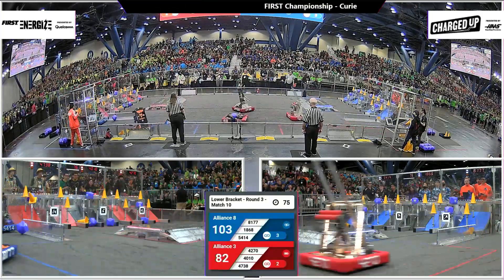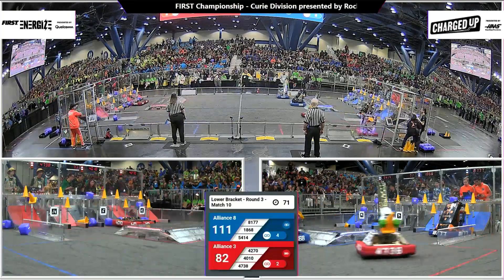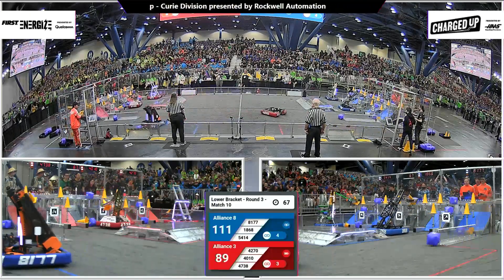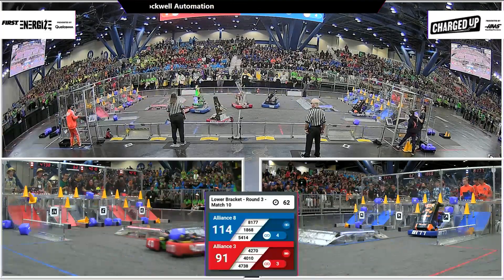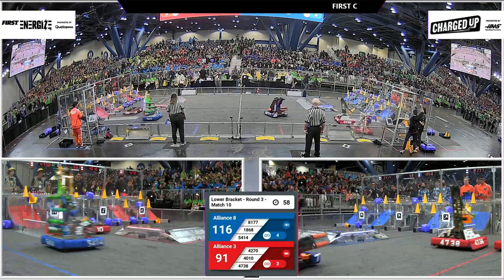47-38 dropping a cone in the bottom row — three links finished now for the blue alliance, 111 points on the board. Here comes 54-14, they've got another cone. Are they gonna score it? They will — right there in synchrony, 18-68 scoring in the middle row. 81-77 scoring a cone in the bottom row.